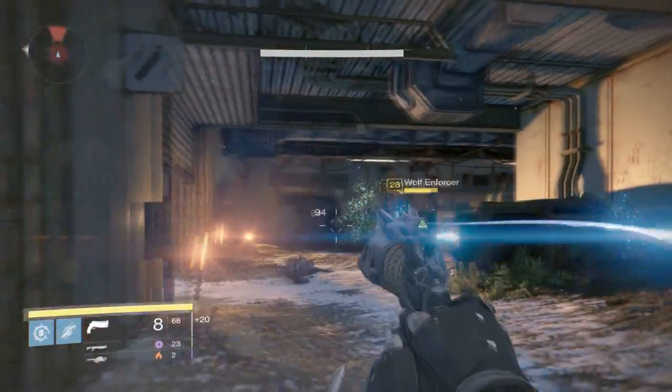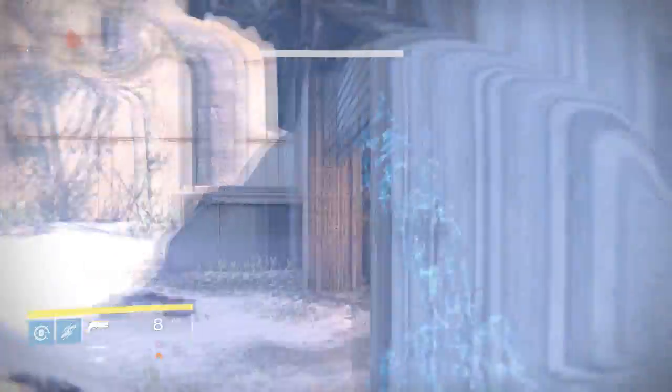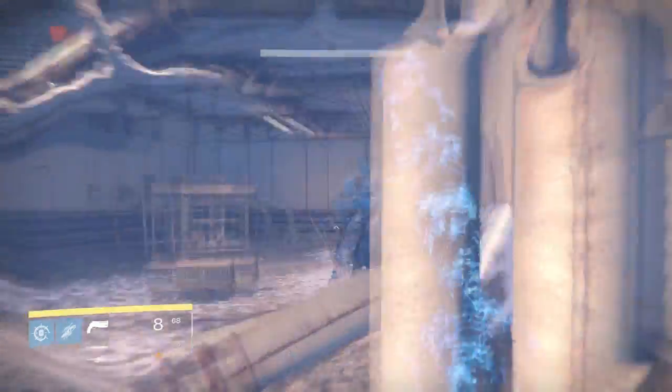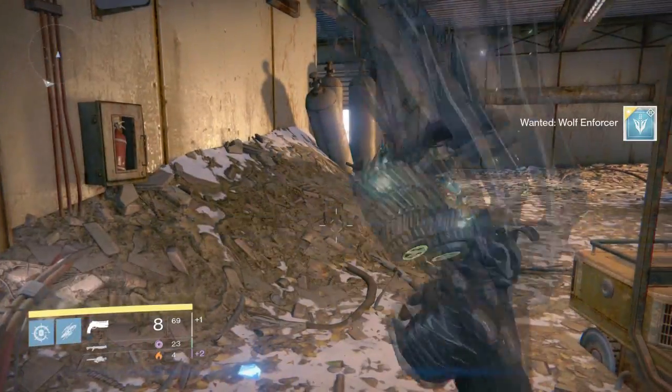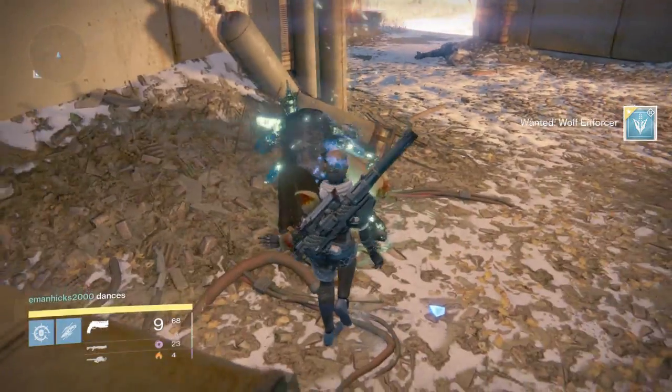As you've probably heard about the Bones of Eao — the new exotic hunter boots that allow you to quadruple jump — well now you can turn invisible with the Gunslinger class using these Kepri Sting gauntlets. It seems like the Gunslinger class is getting better and better with the hunter. Anyways, let's go over the perks for these gauntlets.